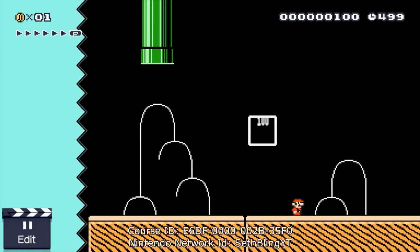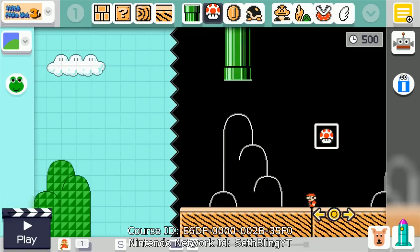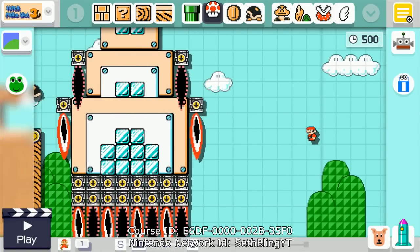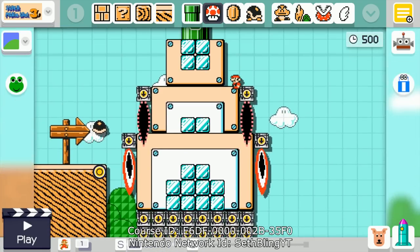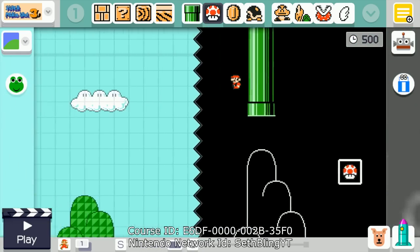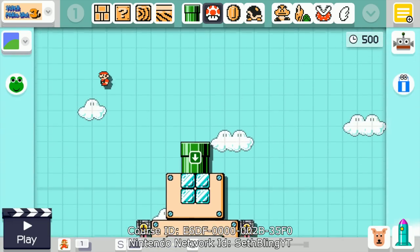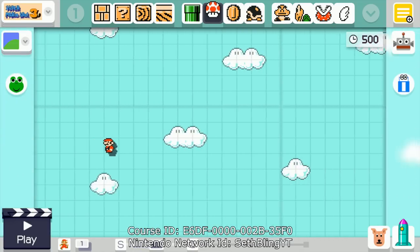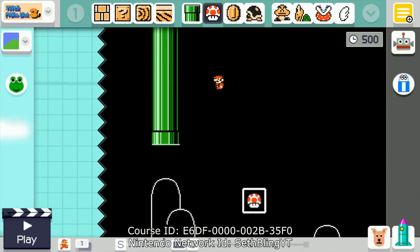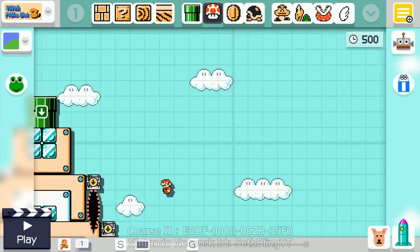That's all there is to it. If you want to try the level out for yourself and you have Mario Maker, the course ID is on screen and you can just grab it. This overworld is just mostly empty space — it's just the rocket ship and the pipe at the end. Once you play any of my levels, after you finish there's a list of all my other levels, so if you play this one level you'll be able to see them all. I hope you enjoyed, and thanks for watching.